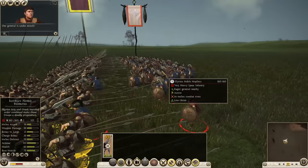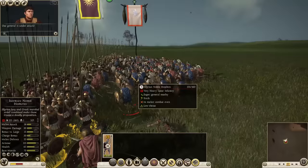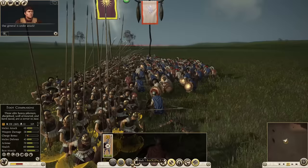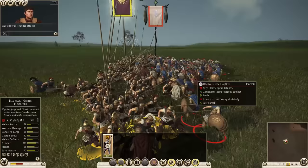Rome 2 pikemen are so bad — nowhere near how they were in Rome 1. Well, there is a secret to making them better, and that is to click on the enemy unit that you are attacking multiple times over. This forces the pike unit to push forwards despite keeping in formation, meaning they push their pikes into their enemies and begin to get actual kills and act like pikemen.